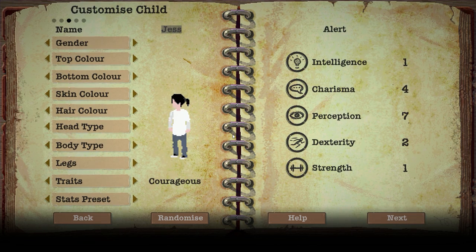Jess is going to be the one adventuring with Indy. The traits I gave her are Courageous as well, because having two people with the ability to land four hits total within a turn is definitely important - although I probably only need one if I have a grenade. Her stat preset is Alert, which allows her to be more alert out in the wasteland so she can find better loot. She's going to have seven perception, and charisma is still up so we can get decent trades.